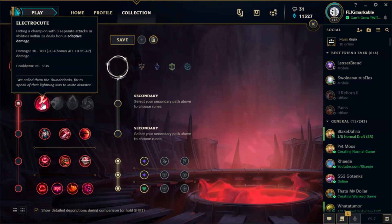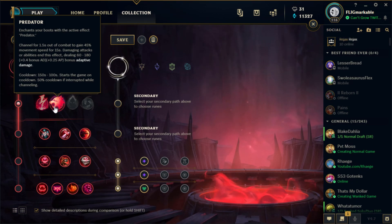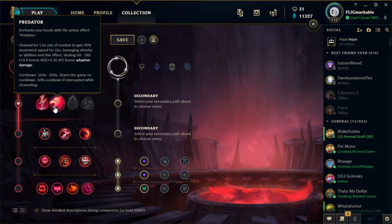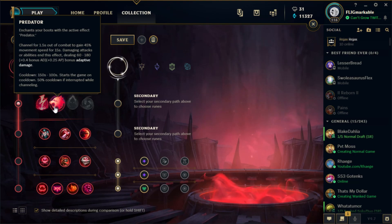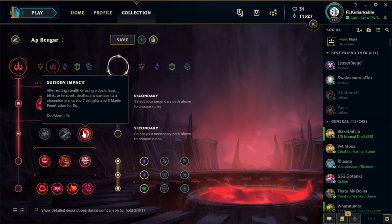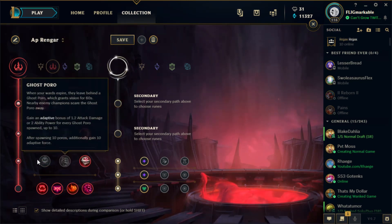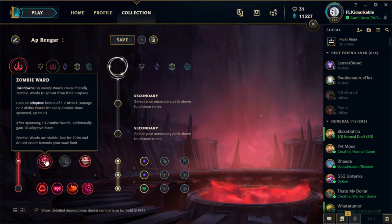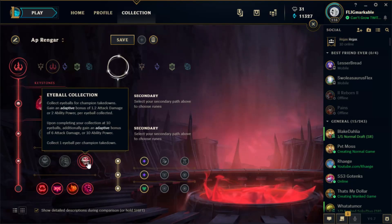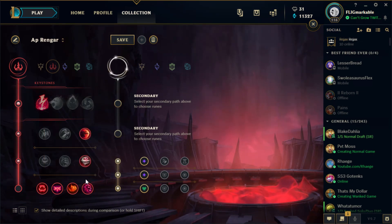Electrocute is a phenomenal keystone for Rengar. The reason I'm not running Dark Harvest or Predator is because I used Predator in the past — it is good, but you had to have boots, and I don't like that. You already have enough movement speed with your ult, so no target's going to get away from you. The second rune is Sudden Impact, for obvious reasons — every time you jump out of a bush you get extra damage. Then Eyeball Collector, though you can also run Zombie Ward. And last, I run Ultimate Hunter so I get my ultimate up as soon as possible, plus Bounty Hunter.